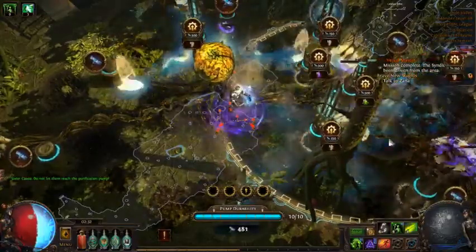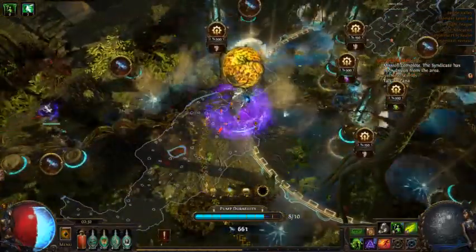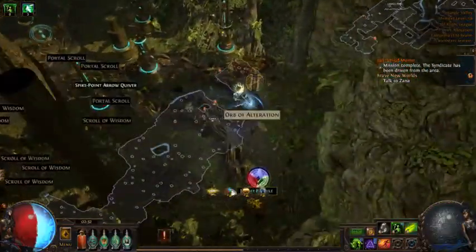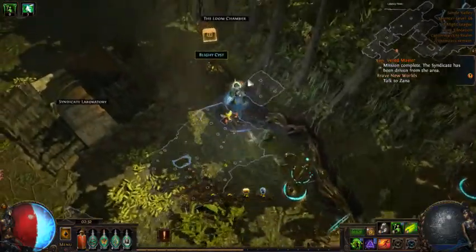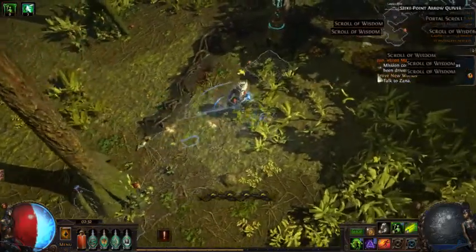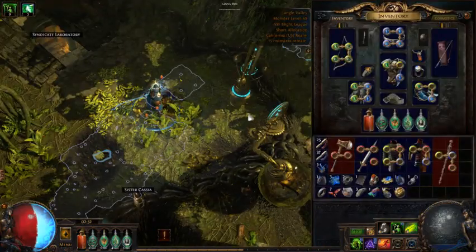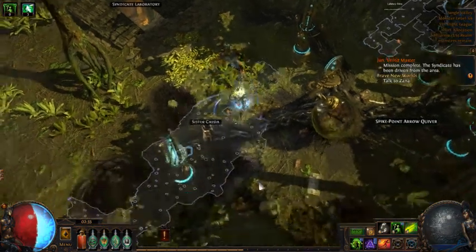You can do the cold tower for slows, which works out pretty well. The lightning tower applies shock which increases damage taken, but I haven't used it much since I'm not doing hits and can't apply shock myself anyway. Early on I was using a mana flask but you don't need it too much - you just need to not spam your abilities so much. The art for the Blight mechanic is pretty cool, I've been liking it. If you have mana problems you can use a mana flask.